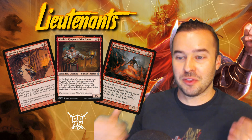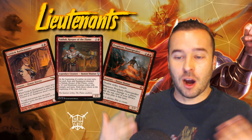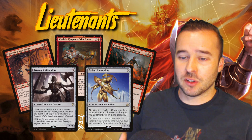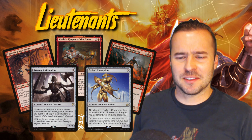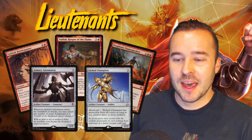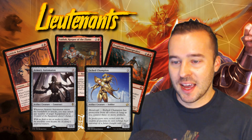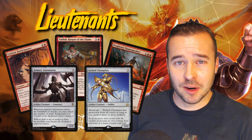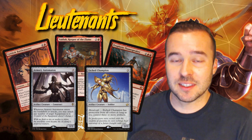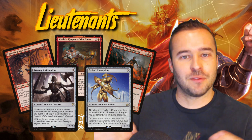Also running Armory Automaton and Etched Champion. Armory Automaton enters the battlefield and you can attach all equipment to it, and whenever it attacks you get to attach all equipment to it again. With Etched Champion, we're running a ton of artifacts, so once we get metalcraft online, we get protection from colors — making it almost unblockable depending on what deck you're playing against.